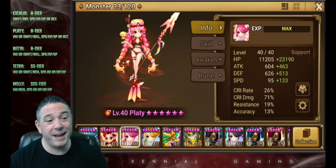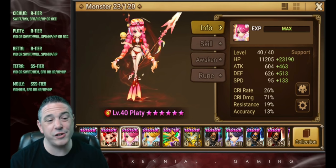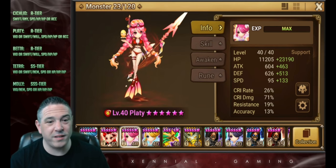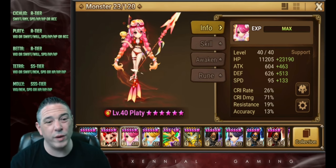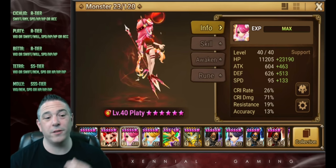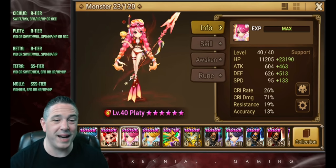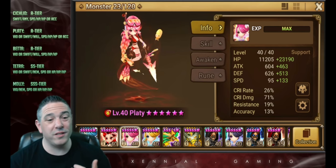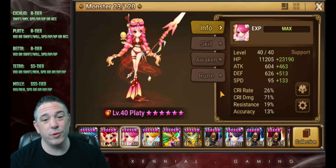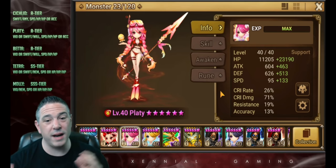Next up we've got Platy. I've got Platy in A tier as well, but she's borderline S tier. When you consider the fact that she's a four-star and can be used in four-star siege bases, in older metas she probably was S tier. She doesn't work quite as well in the current bruiser meta for one big reason, and that's Vigor. Platy's got a 95 base speed, Vigor's got 115 base speed, and Vigor has attribute advantage over Platy. So you're going to get dominated by that Vigor.